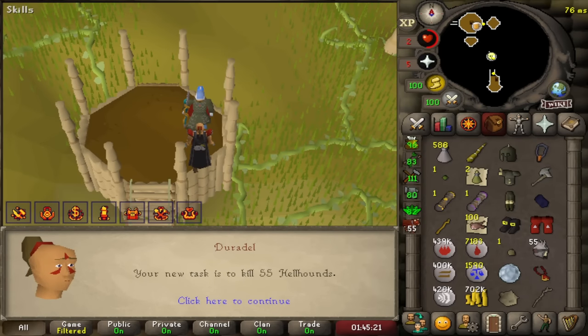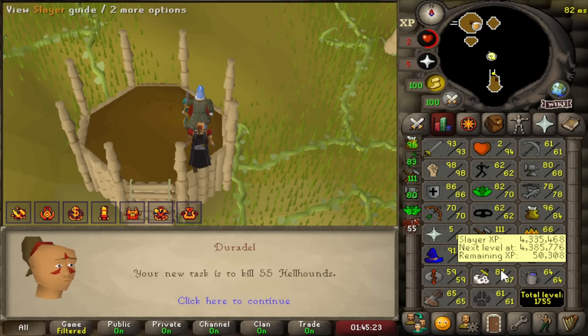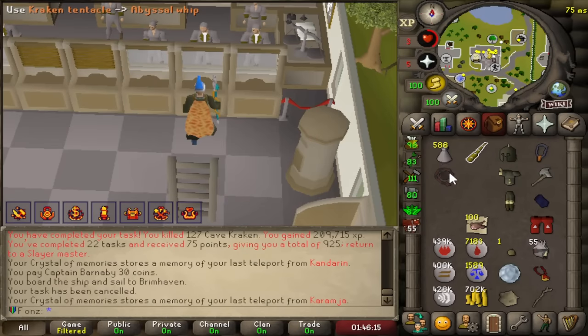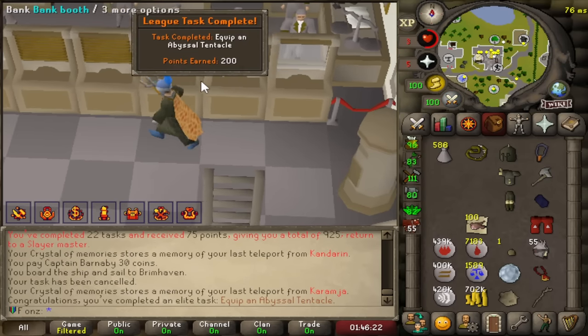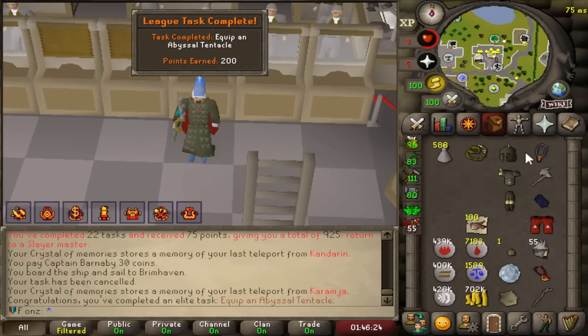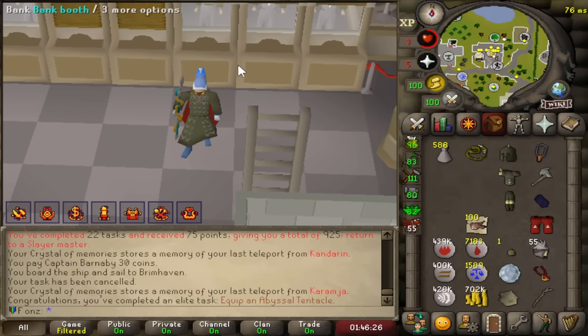A hellhound task, and with 87 Slayer we can use a wild pie to boost up to 92 and kill Cerberus. So I think that's what we're gonna do. Let's attach the Kraken Tentacle to the whip for the Abyssal Tentacle upgrade — that is a huge upgrade. We're 100 points for that. We're gonna start off with the Darok setup at Cerberus and see how it goes, and we might try out the Tentacle as well.